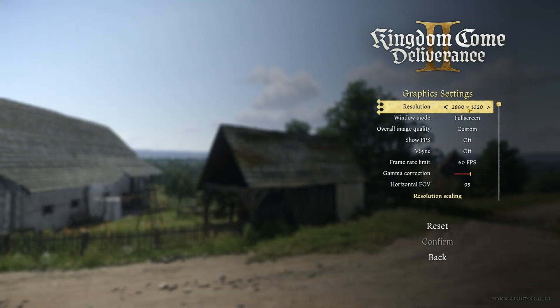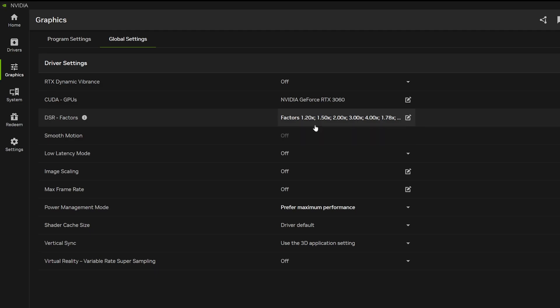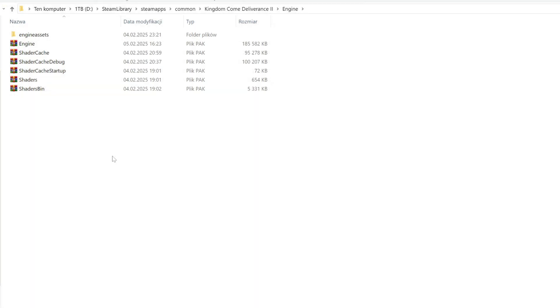Additionally, I use DLDSR which allows me to play at 1620p while having only a 1080p monitor. If you would also like to try DLDSR, open the Nvidia app again. In graphics, open the global settings tab and tick all resolution multipliers that you are interested in. I recommend the deep learning versions which downscale with better image quality. I also set smoothness to zero for myself, but if the image is too sharp for you, try something between 20 and 30.